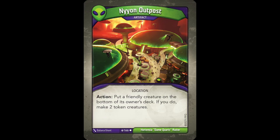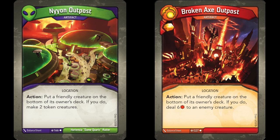The last spoiler is an uncommon artifact from House Mars, Nyon Outpost. It reads: 'Action! Put a friendly creature on the bottom of its owner's deck. If you do, make 2 token creatures.' Another token creature generator, this one with a little more strategy involved. This is also the second outpost we've had revealed, with the first being Broken Axe Outpost from Brobnar, spoiled quite some time ago. Perhaps each house will have its own outpost, and if so, that would be pretty neat.